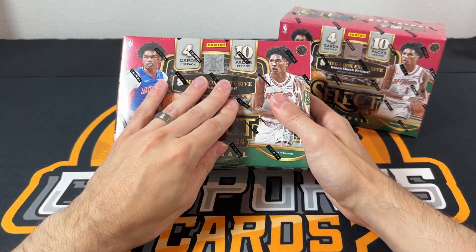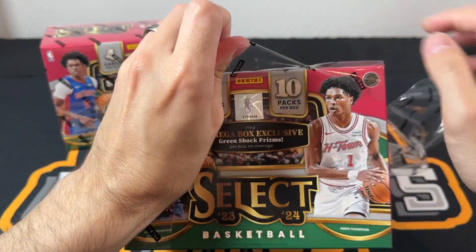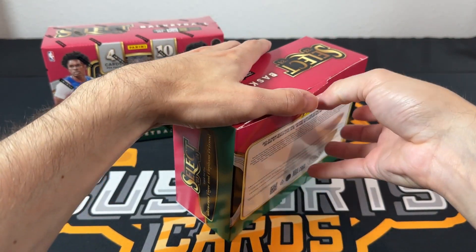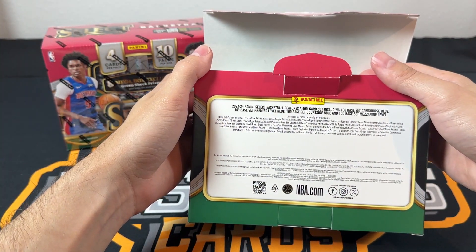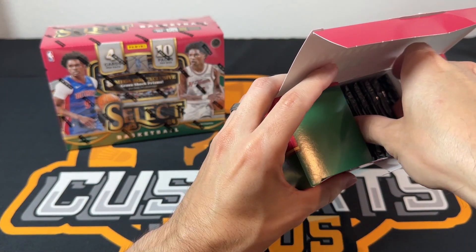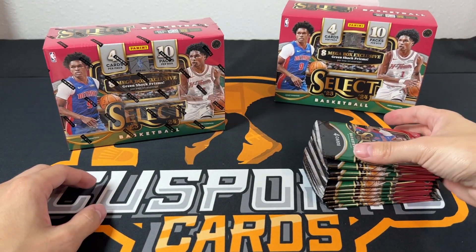Taking a look at the tracker before we get started — it's been back and forth, an interesting couple sessions, no one's really pushing away, just trading wins. Four cards per pack, ten packs per box, so you get 40 cards in this version. Hopefully one of us gets an auto tonight. You can get a one-of-one auto, but there's no Wemby auto — unfortunately.